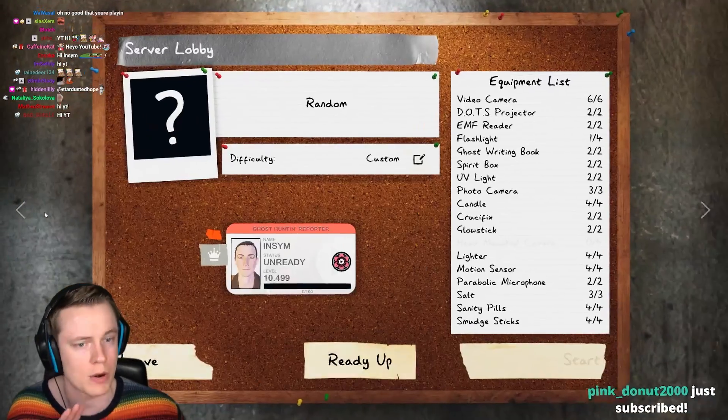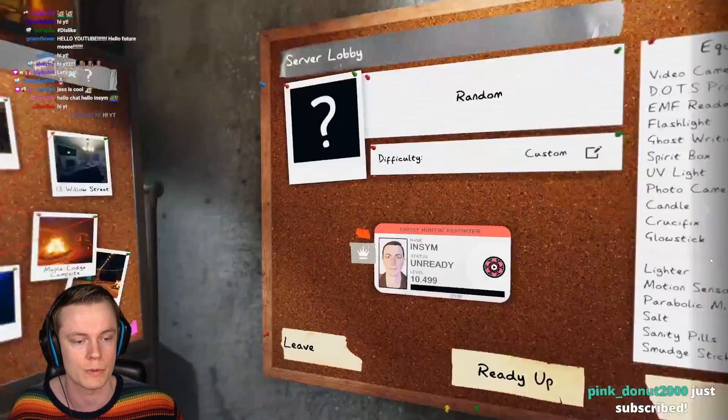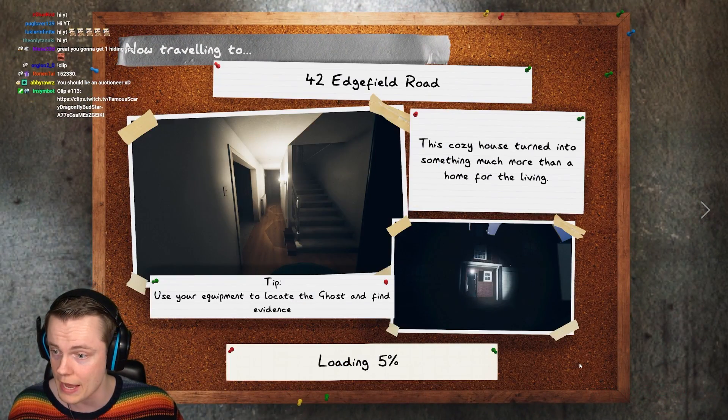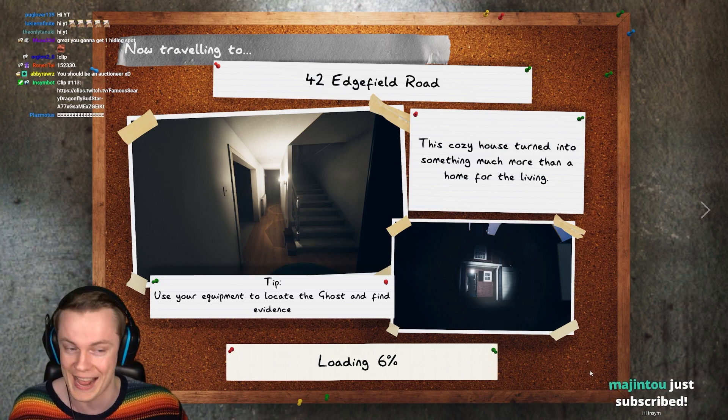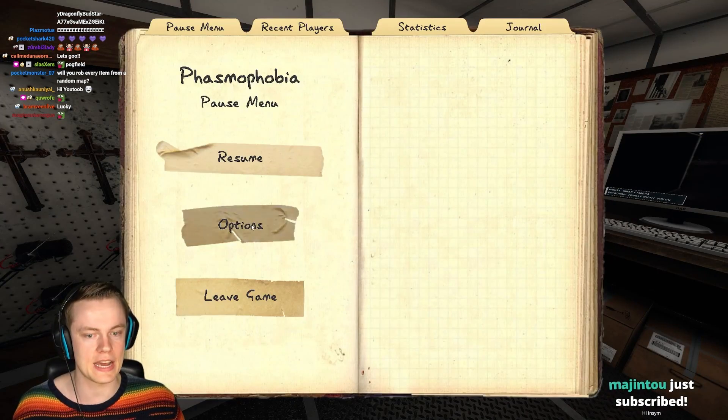We're going to throw in all of the items but we're not going to have any. We'll hop in and do random. Please don't be too bad. That is not too bad — I am glad, that could have been really, really bad. Okay, we're here on Edgefield.